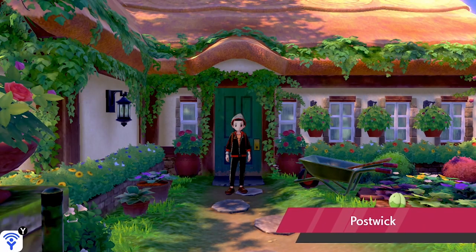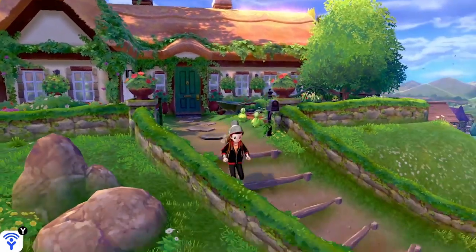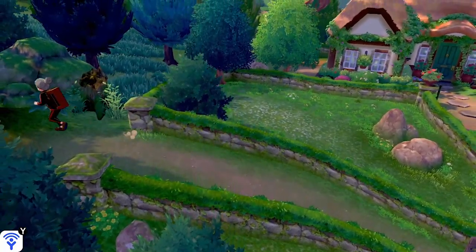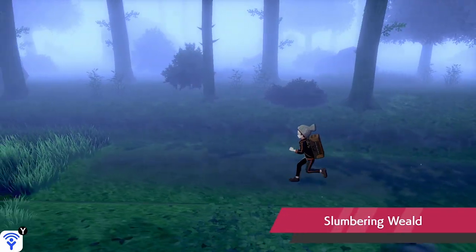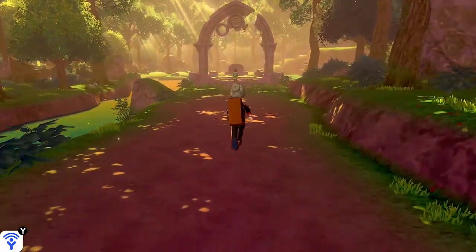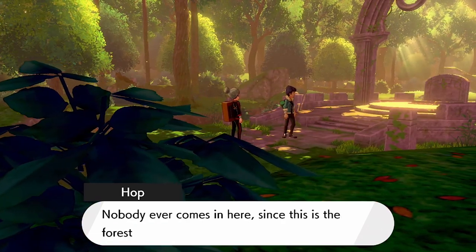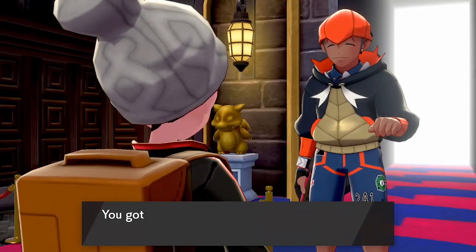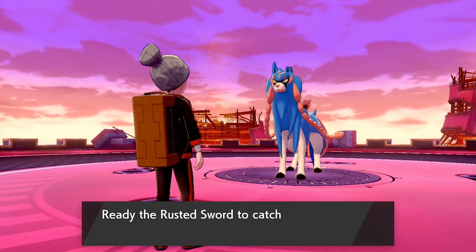The next thing you want to do once you complete the main storyline is to start your post-game quest. Even after beating Leon and becoming the Galar Champion, there is another story to follow up on in the post-game, starting in the Slumbering Weald where you will meet your rival Hop, and then go on to an extended story which will lead you to ultimately catching your box legendary, Zacian or Zamazenta. This quest will take you around all of the gyms in the Galar region in one final ultimate challenge to save the Galar region.